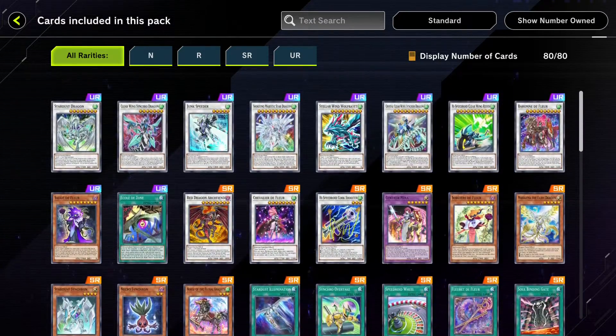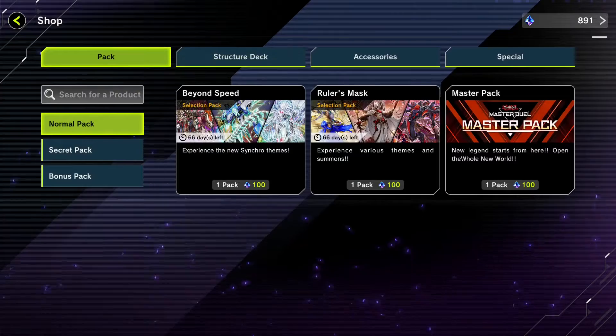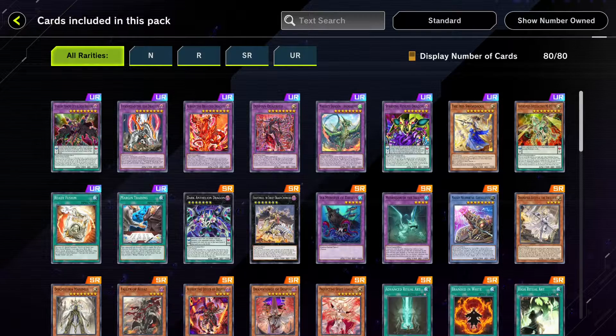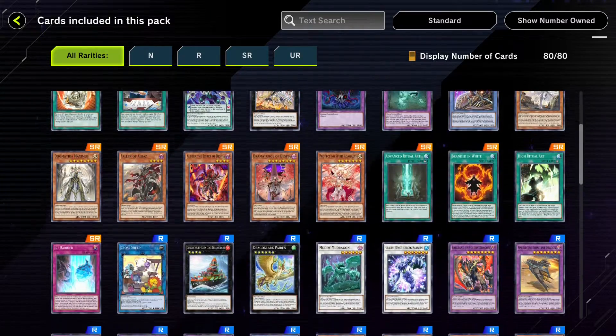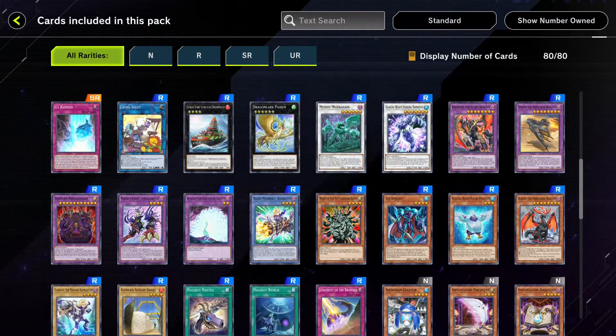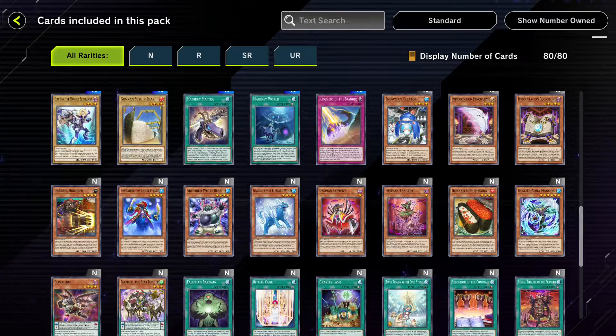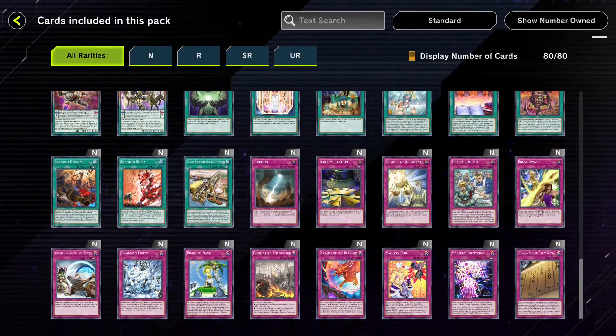Next is Ruler's Mask. This added Despia support, Magic Key support, Sword Soul, and some new Dogmatica support with the Albaz support. As we can see, all these cards have been added to the game — some are filler because they've already been in the game, but there is a bunch of new stuff in here.